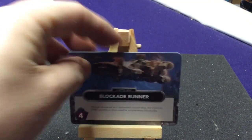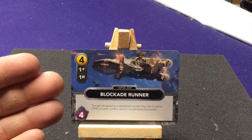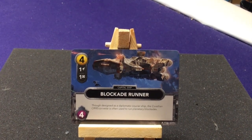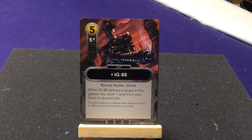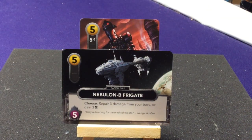Three copies of the Blockade Runner — when you play this card, you gain one attack and one resource. Then every turn you automatically gain one extra resource as long as it's out. It doesn't do anything special but it's helpful as a capital ship. IG-88 — when IG-88 defeats a target in the Galaxy Row, exile one card from your hand or discard pile. Two copies of the Nebulon-B Frigate — choose to either repair three damage from your base or gain three resources.